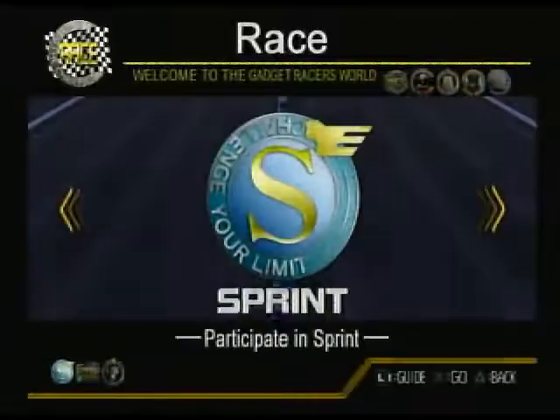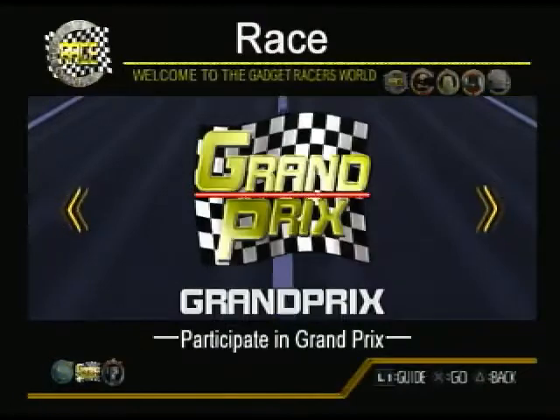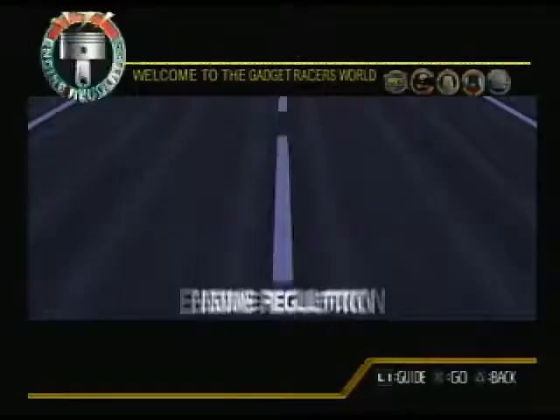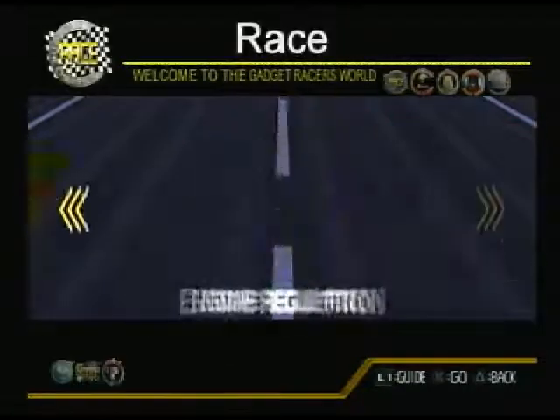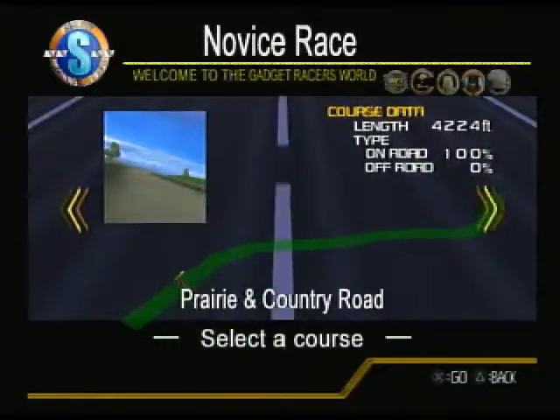In the race menu right now there are only three different sections we can go into. We get the Sprint, which are the regular races. Then you get the Grand Prix race, which is multiple races, and I think it's a higher payout as well. And then you get the Engine Regulation, where you have different classes — the lightweight class right now. We're gonna go into Sprint, and then the Beginner, which is the only one available.